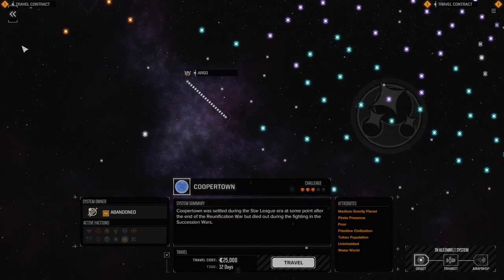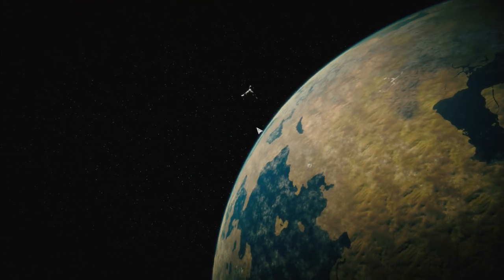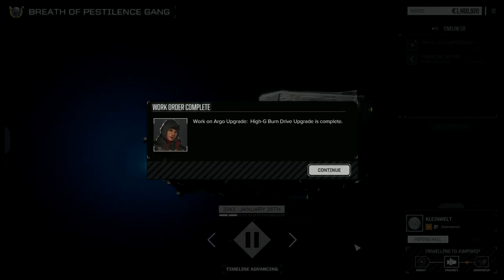Let's travel out to the jump point and make an attempt at traveling there — 25,000. Heading out to the jump point now. The work on the Argo is completed, the high-G burn drive is done, and we're ready to do a jump. Let's continue and see how this KF drive works. Expected approach time one-eight — looks like we've arrived, Commander.